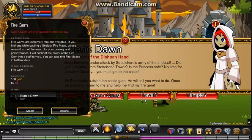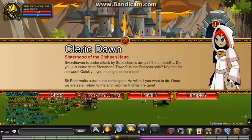I'll read it to you. Fire Gem: extremely rare and valuable. If you find one while battling a skeleton fire mage, please return it to me. So pretty much, you fight these guys just over here.